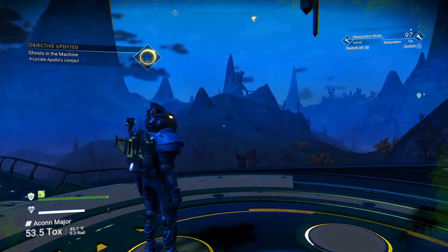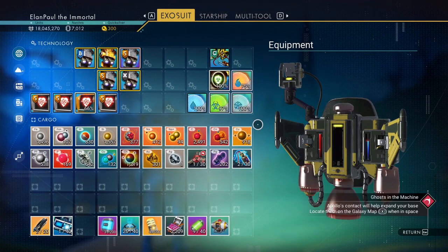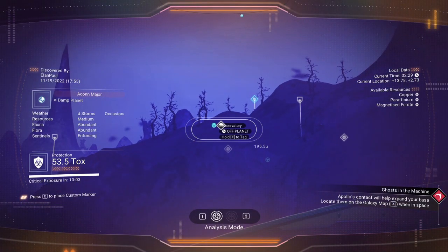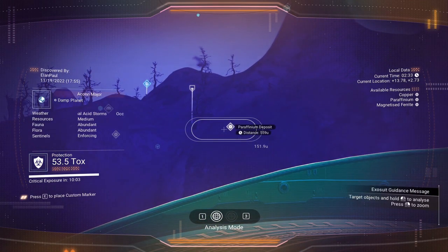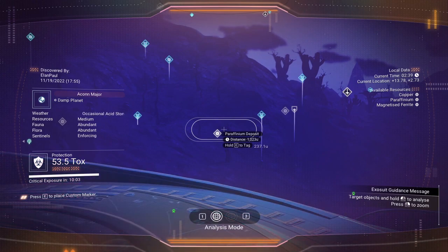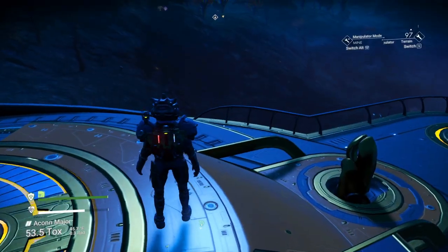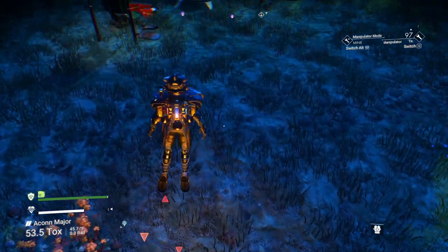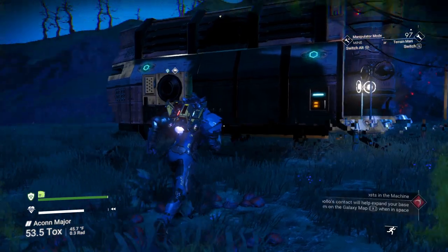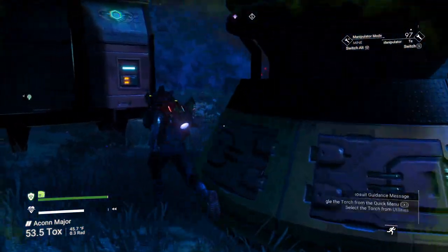We could use some ammonia at some point. There's no ammonia on this planet. We have 538 paraffinium — that's pretty good. Another observatory, it's off-planet. Magnetized ferrite, paraffinium, copper. There's no ammonia on this planet. Let's head back to our ship. We should have plenty of navigation data. Let's see if we can get our ship to call to us. We already got this one — I'm not even going to bother checking in there.